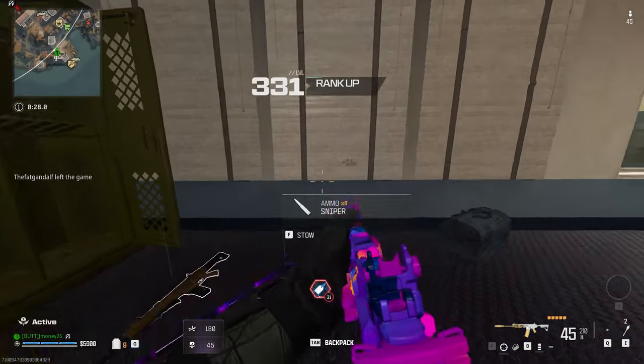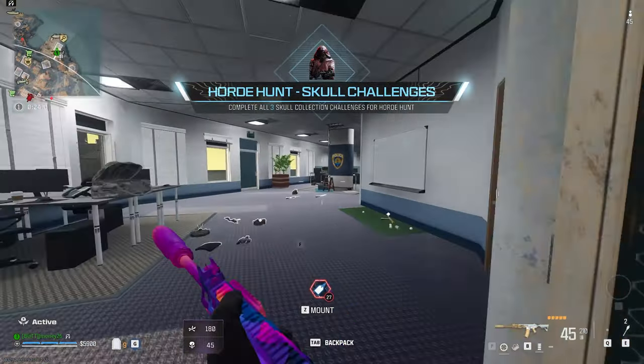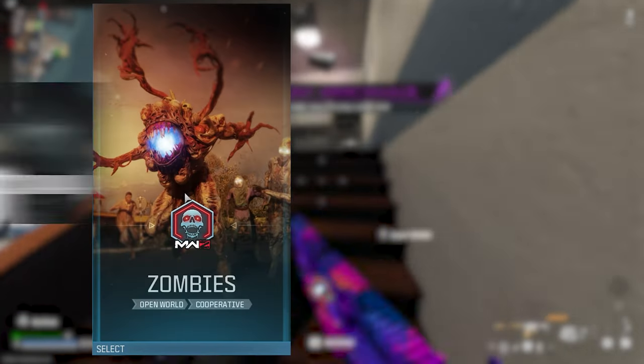Getting right to the point, the fastest way to grind out Mimic Skulls is to play Fortune's Keep Resurgence. If you want to find out why, stick around, because I'll be getting into my strategy for this mode, as well as Zombies and Horde Point.